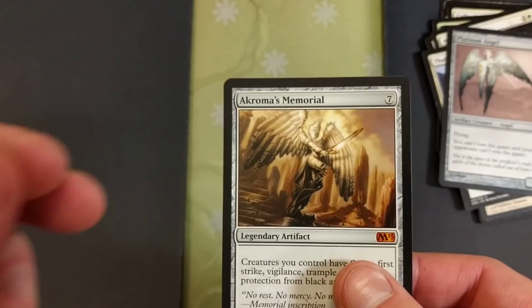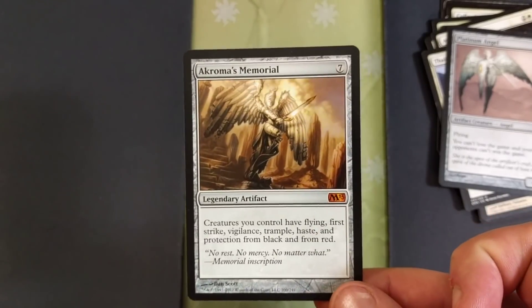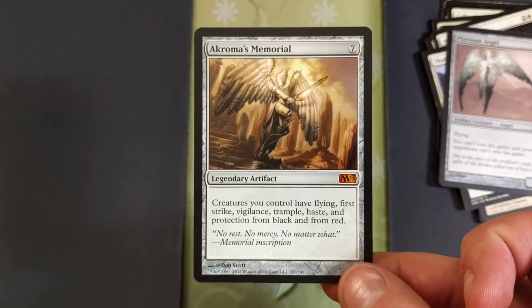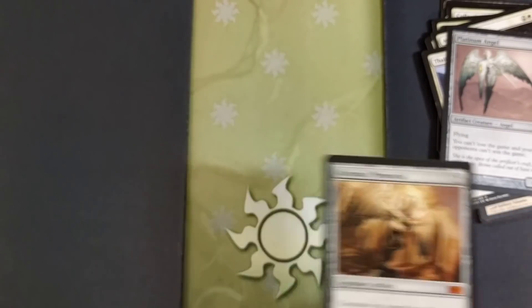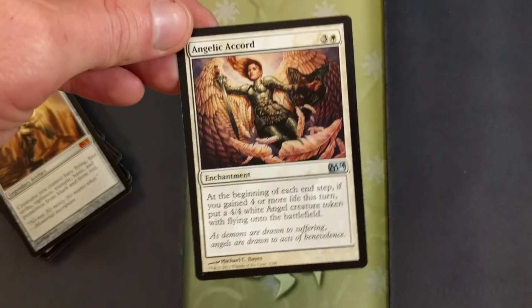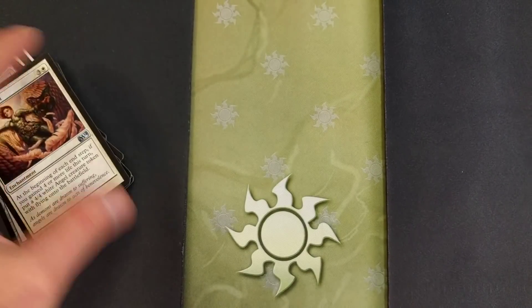Last but not least — this is an awesome Commander card. Creatures you control have flying, first strike, vigilance, trample, haste, and protection from black and from rats. A seven drop — that is stupid awesome. Also an honorable mention: at the beginning of each end step, if you gained four or more life this turn, put a four-four white angel creature token with flying onto the battlefield. Because why the hell not.